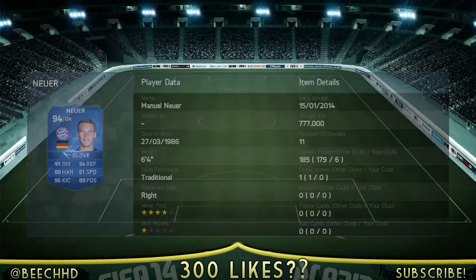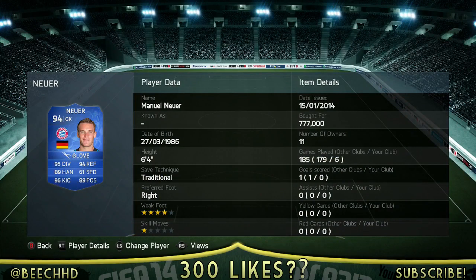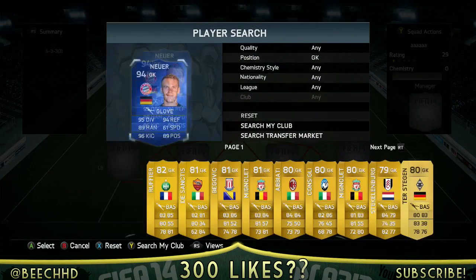We can try and smash that 300 like target you can see on the border there. We go and get Noya first of all, who's 777,000 coins and he's a fairly decent keeper. I hadn't used him yet on this game so I just thought it's a good time to try him out in a little rainbow squad builder.